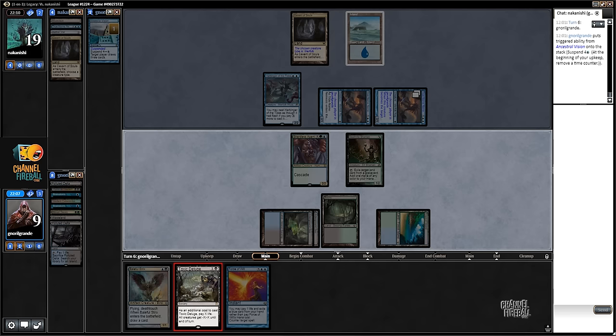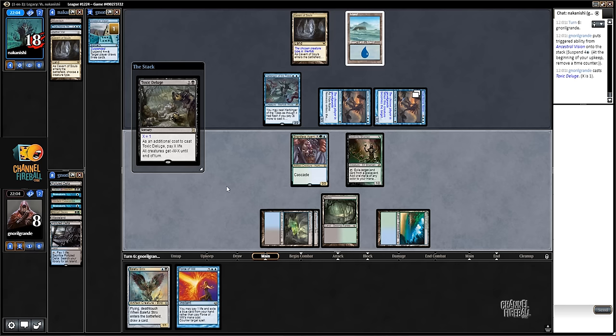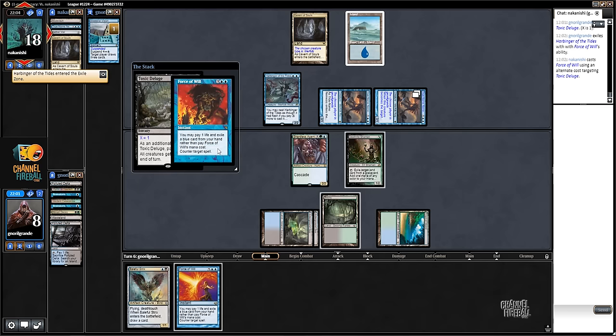And we did draw the Force of Will - that's pretty lucky from outside. Let's cast this with X equal one. I put ahead the Force of Will, so we were about to die if we didn't draw this Force of Will.